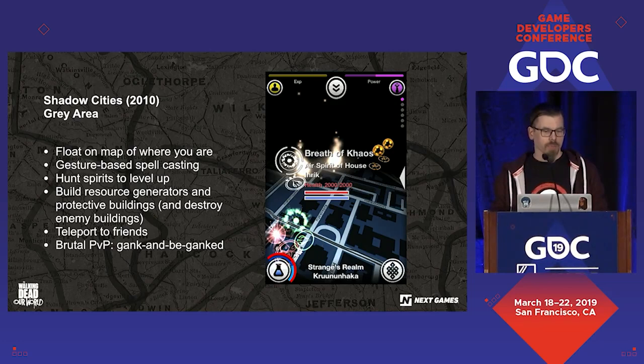Shadow Cities was one of the really early location-based games that Markus had made, where the gameplay was that you could build resource production buildings on the map, become more powerful, build teleports that allowed people to cooperate and travel the world. But it also featured really brutal PvP where when you logged in, you could see all the other players immediately, and if they weren't powerful, you just got ganged immediately. The location where you logged in and what time of day really mattered, because you learned patterns of where powerful players were.